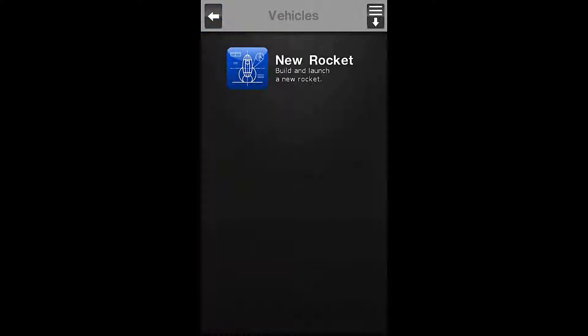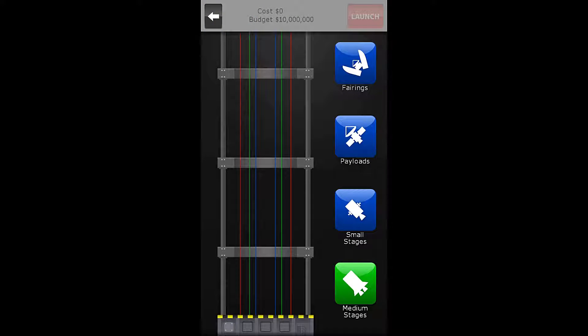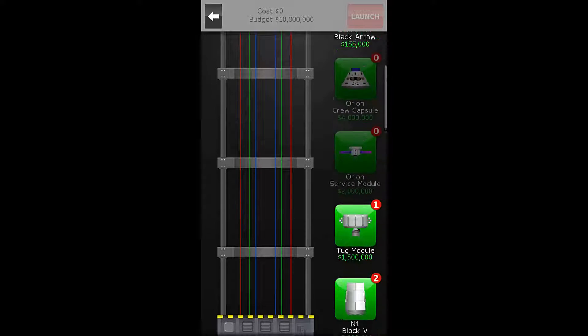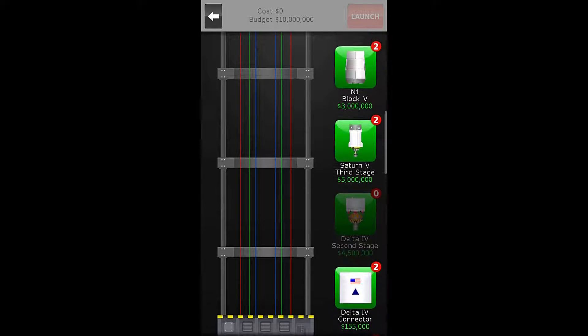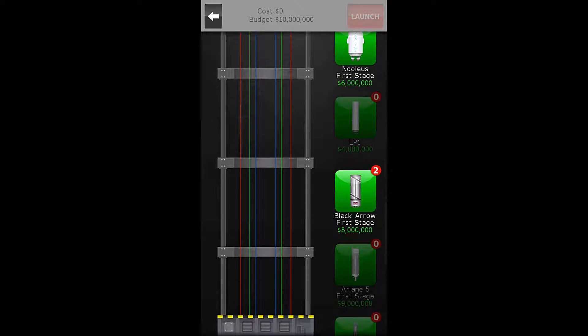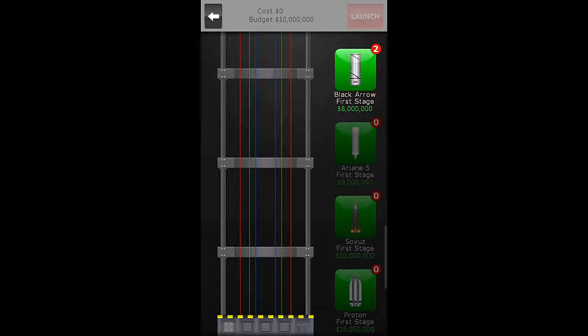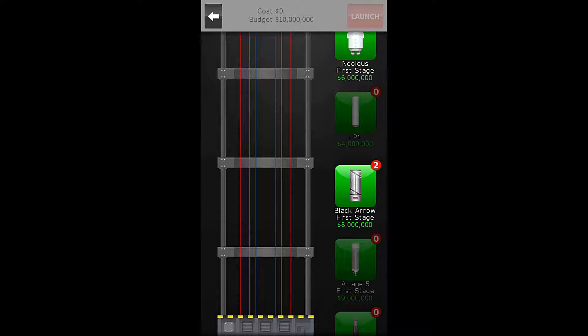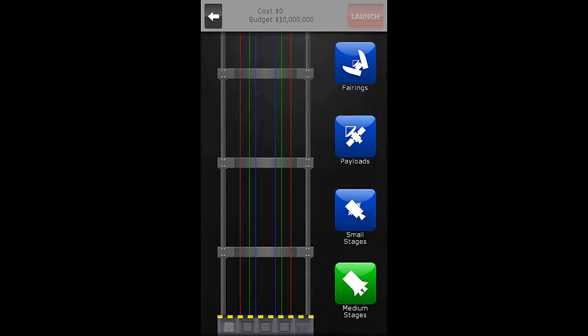Let's go to our vehicles and build this thing. We are going to use small stages. Do we even have any medium stuff yet? We have some third stage medium. We have the first stage Nulis and the first stage Black Arrow. I like the Black Arrow, but the problem is the Black Arrow costs more than our entire gold budget on this one.